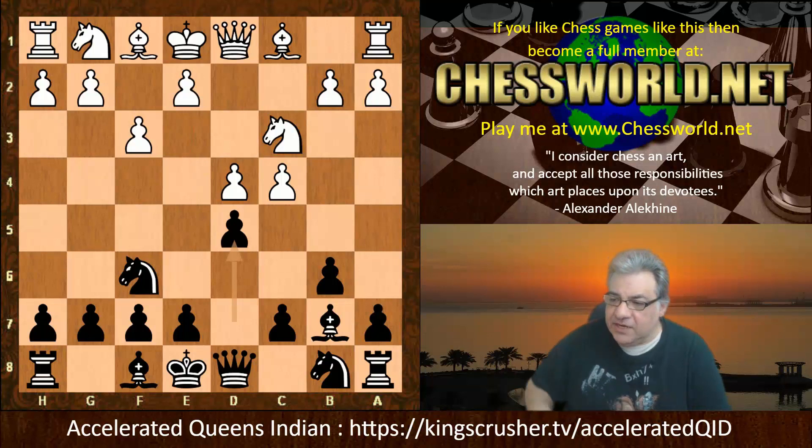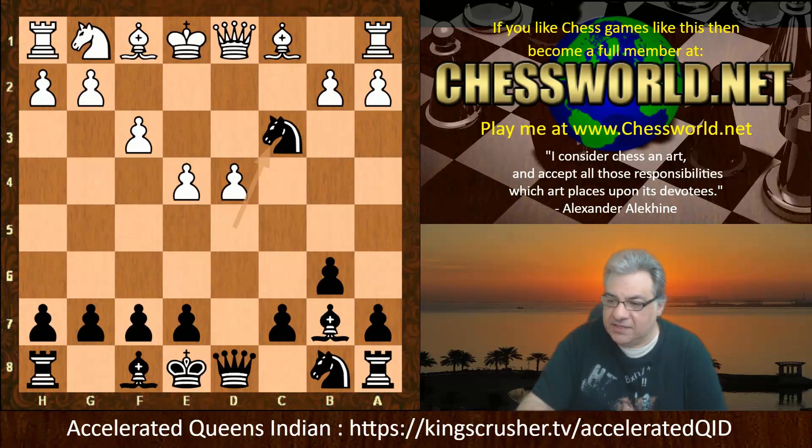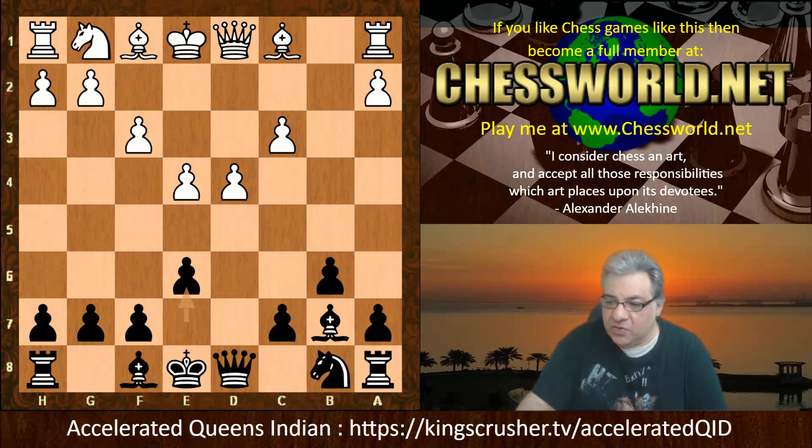This is looking a little peculiar, as if it's a Grunfeld strategy in some way. After c-takes, Knight-takes, it's as if it's a Grunfeld, but black usually has g6 and Bishop g7. So here we have e4, Knight takes c3, b takes c3. Now e6 is played — so not e5 but e6 — this keeps the d5 square under control. White plays an annoying check.